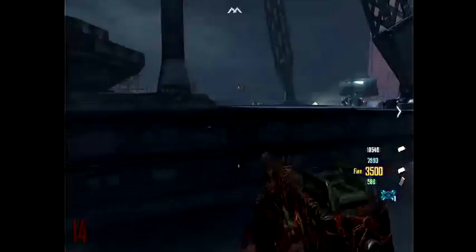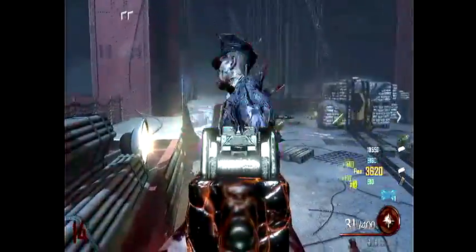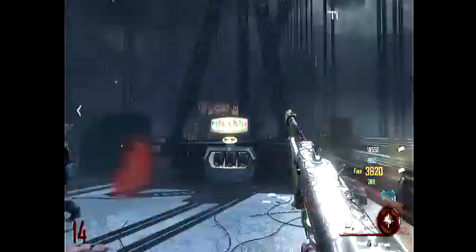Behind me are the electric chairs — they basically just electrocute you and send you back. Then you can go to all the places to find the parts, refuel the plane, and go again.